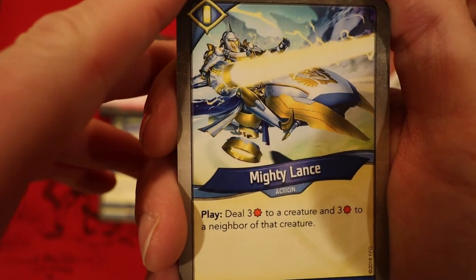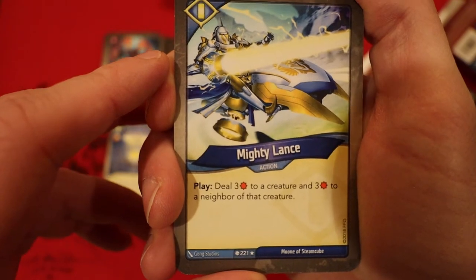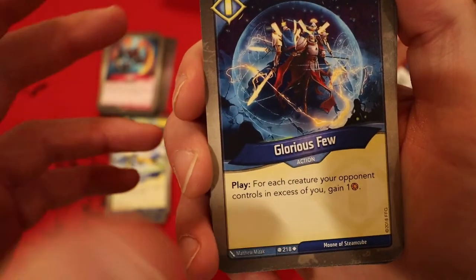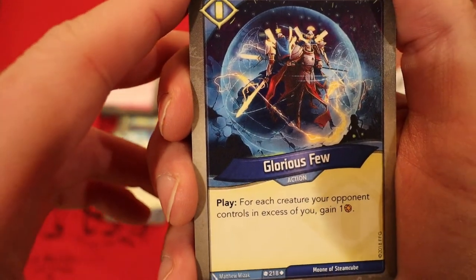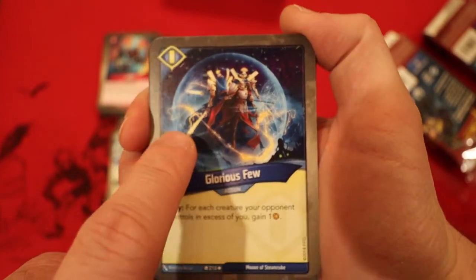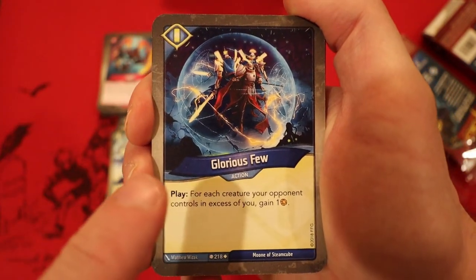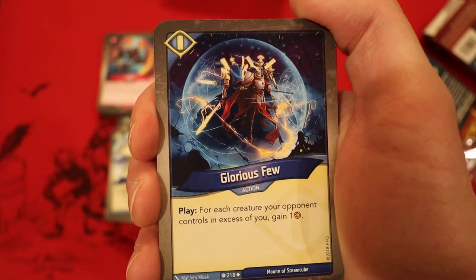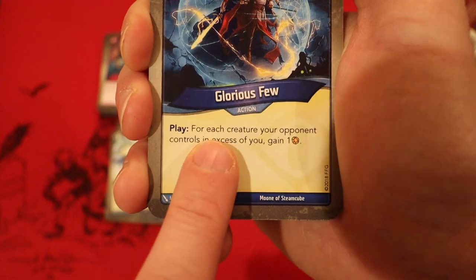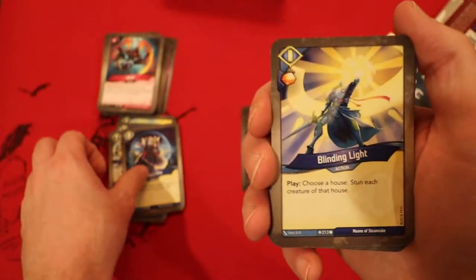Mighty Lance — I haven't seen this; it's a rare. Whenever you play it, you deal 3 damage to a creature and 3 damage to a neighbor of that creature. I don't really know if that's rare-worthy but it's cool. Glorious View — whenever you play it, for each creature your opponent controls, you gain an Amber. This worked out extremely well in our multiplayer game — I had like 6 out, he plays this, chose me as his opponent and naturally got 5 Amber.